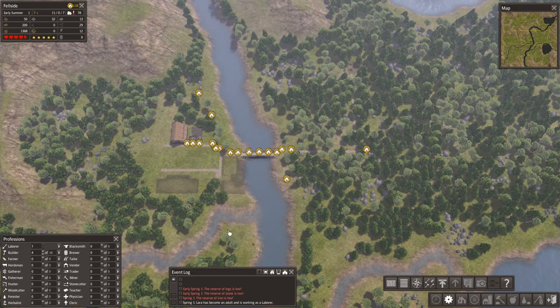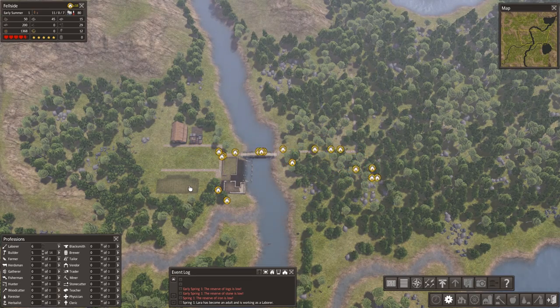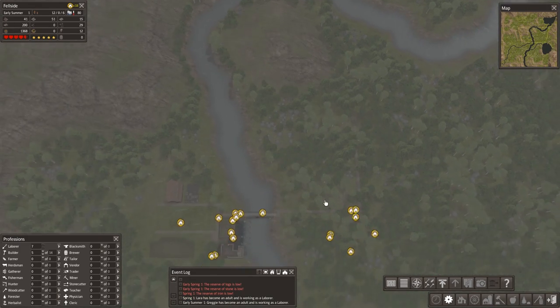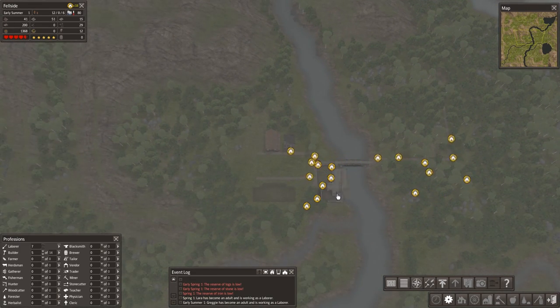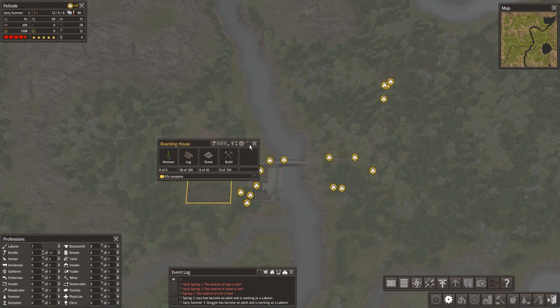100 wood and 45 stone for the boarding house, but we really want the food to come in first. Once they've started building the trading post — it's early summer — we might not have it up until summer or late summer, a bit later than I'd like. Building that bridge at the start slowed us down just a little bit, but this plan should cope. Now they're going to clear the hunting cabin space and cart the stuff there, so as soon as the trading post is finished they'll head straight to the hunting cabin.